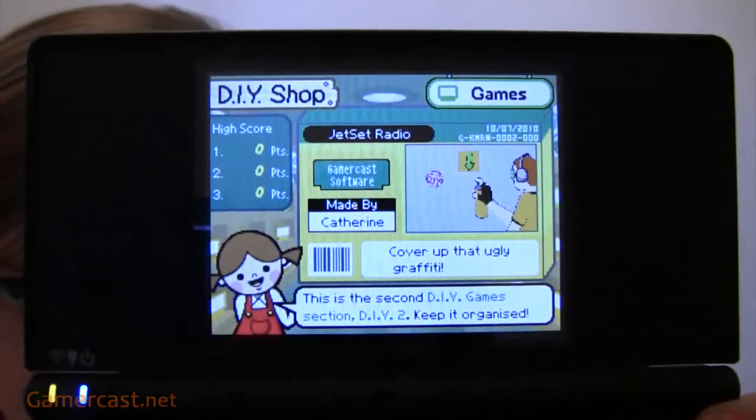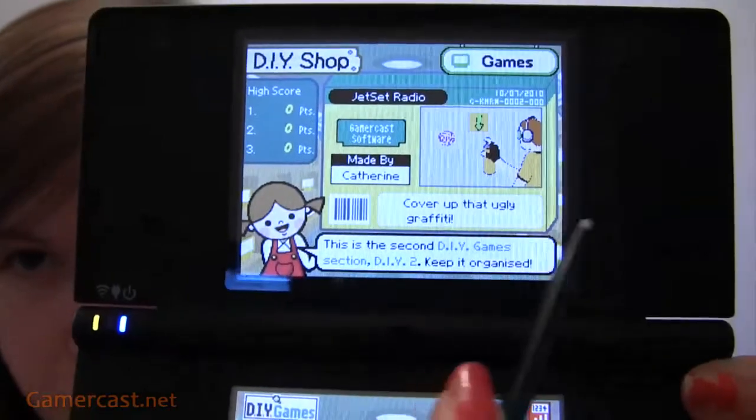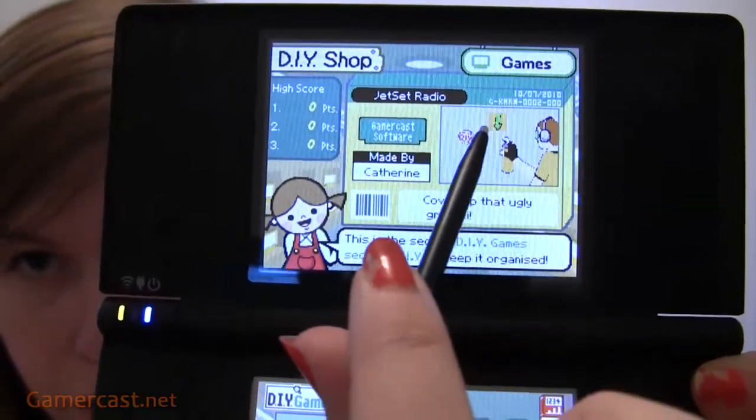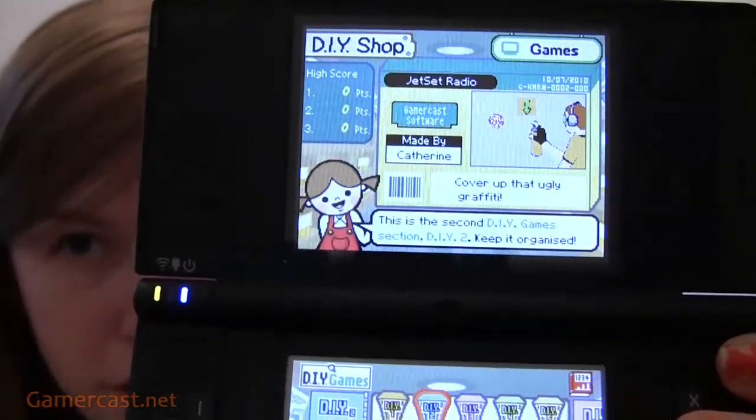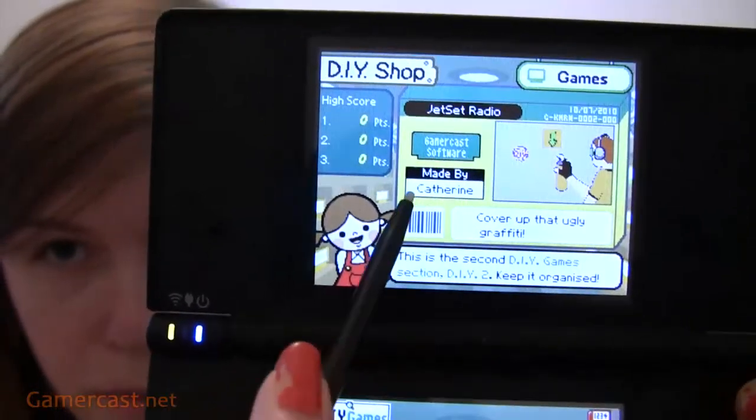As you can see at the top, just there — so you cover up that ugly graffiti. And then we've got Beat, an arrow, like you do when you spray the graffiti in the game. And the ugly graffiti to cover up. Made by Catherine.